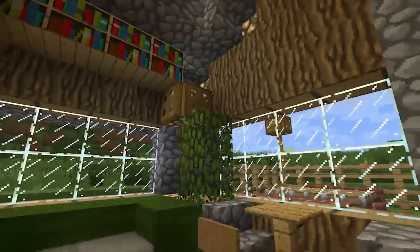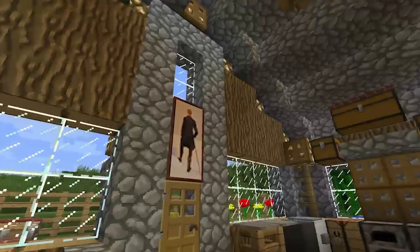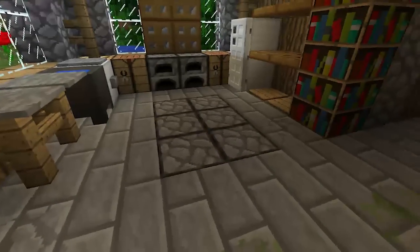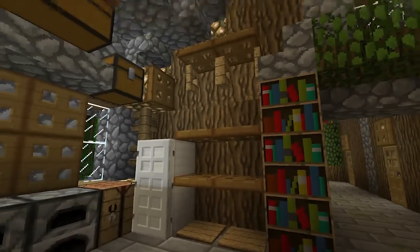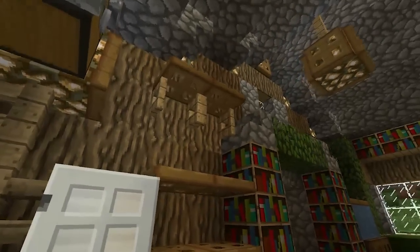Sofa, bookshelves, a little seating area, and over here there's a kitchen. You put furnaces in the floor, wooden pressure plates and hatches. And up here some shelving with fence gates opened.